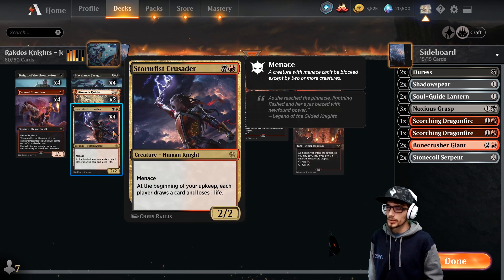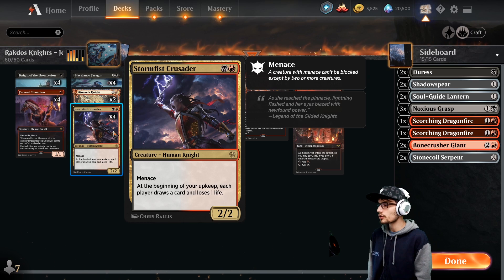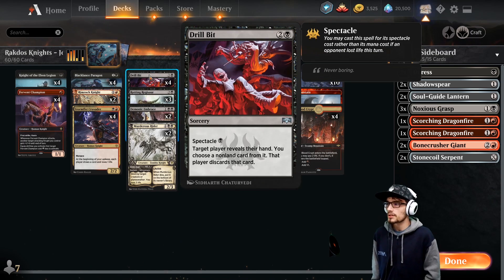Storm-Fist Crusader times four — one of my favorite cards within the deck — a 2/2 with menace. At the beginning of your upkeep, each player draws a card and loses one life. Onto our three-drops: four copies of Drill Bit, which can be cast for one as a spectacle, meaning you have to have already dealt damage to your opponent this turn.